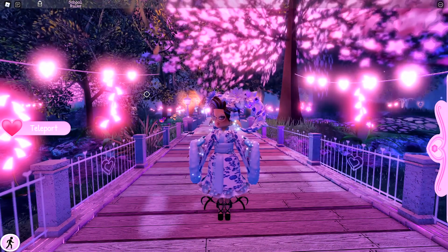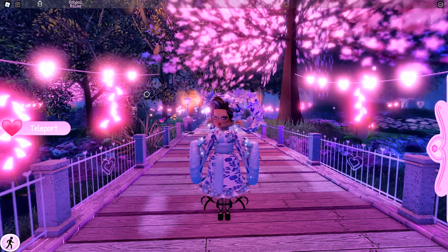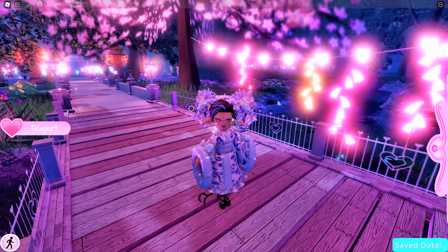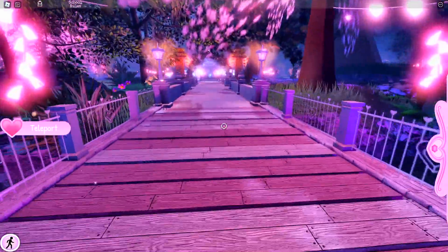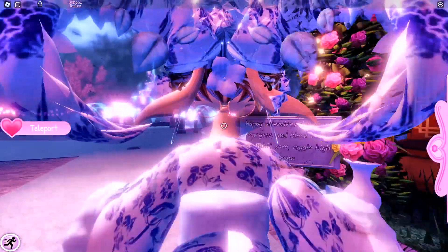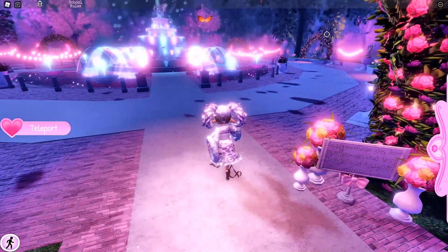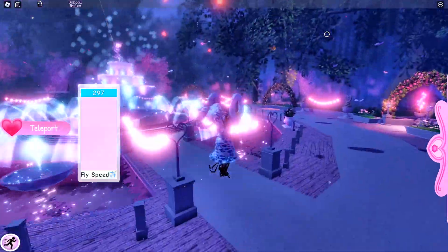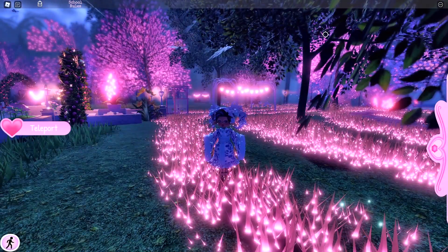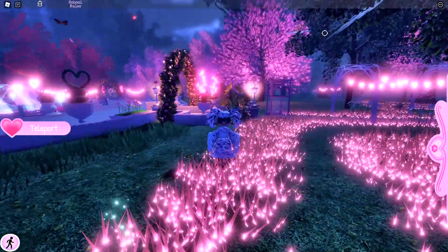The new update is actually out in Royal High and they did a Lunar New Year and Valentine's Day map. It's a bit similar to the one they had last year but it's also pretty cool. They have some lanterns everywhere. They also have a map of Divinia Park which I find so cool. If you go over to where the Dock of Divinia is, the grass actually glows — I find that super cool.